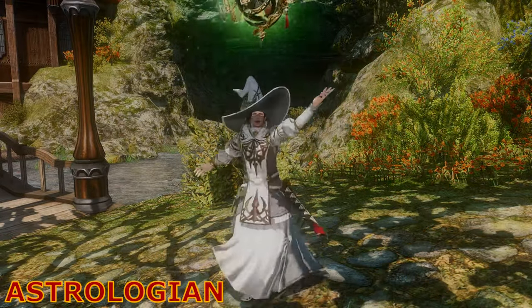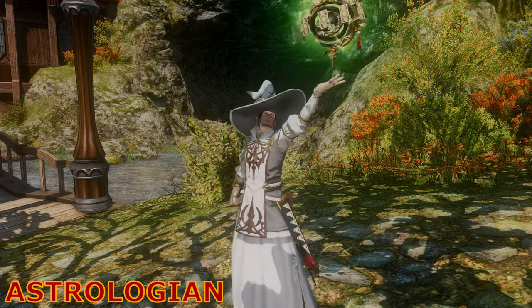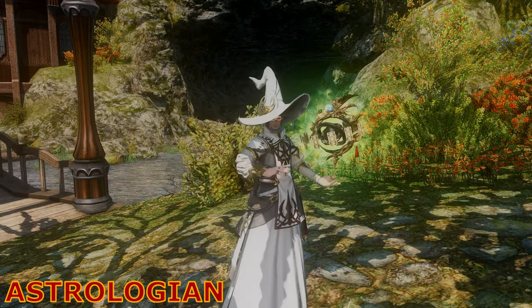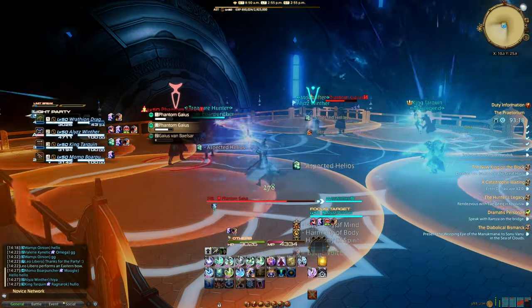Third choice is the Astrologian. This healer's a little too into astrology, using the power of Tarot cards, the stars, and horoscopes to stitch your mangled carcass back together. They also don't date Capricorns and think your DPS is in retrograde. The Astrologian is the support healer, buffing the party by reading their star signs.